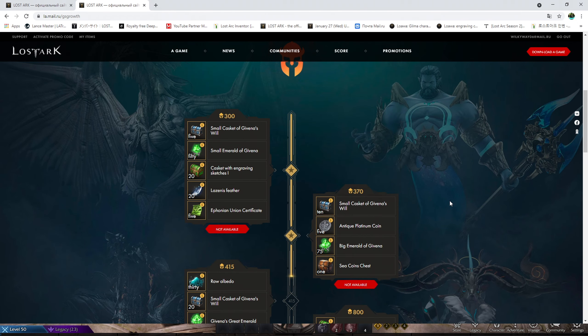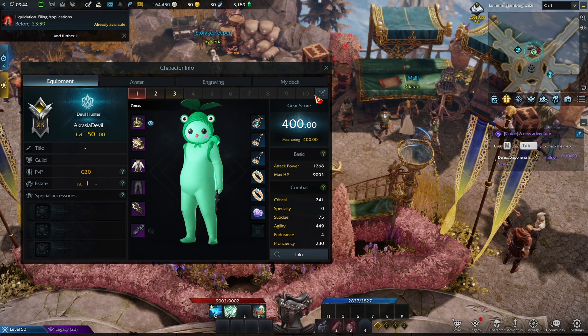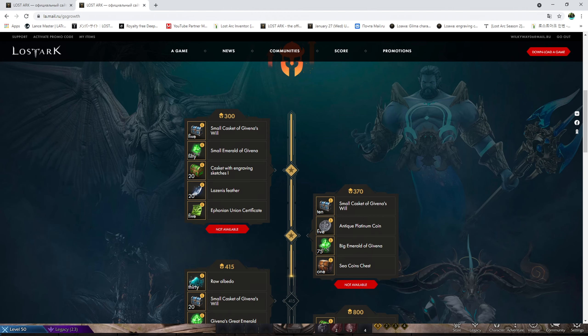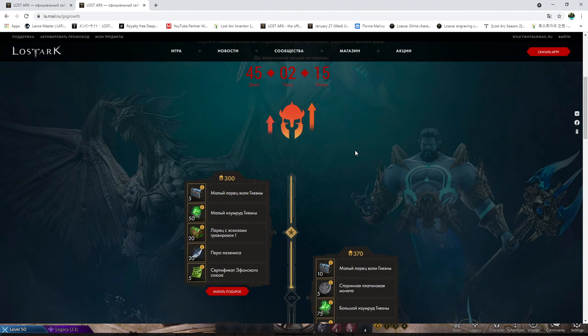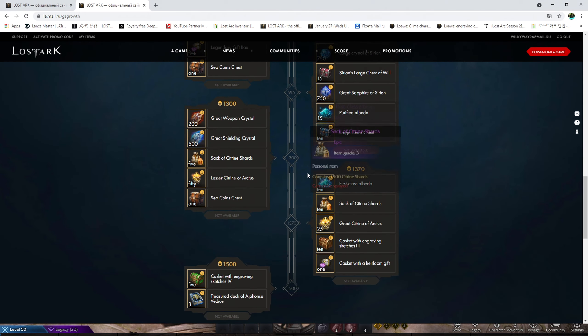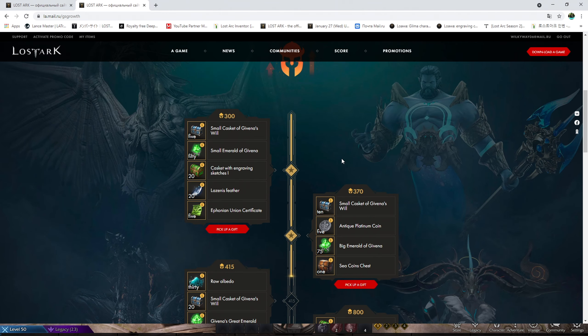Since I'm on my alt account that has an item level 400 Devil Hunter, my Devil Hunter currently has 400 item level. After refreshing the page, I can pick up those two gifts. You can pick up all of these as long as you hit the respective item level — the item level is shown in that yellow number. There's one important thing I want to mention before you actually make a selection.